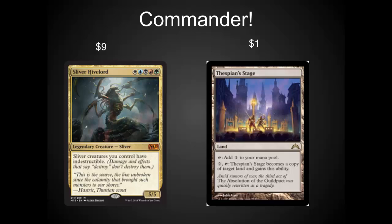In Commander, the Sliver Hive Lord has started to drop in price — he may even drop a little bit more. I would pick him up now. Long-term, slivers have life — people love slivers. And Thespian Stage is still at about a dollar to a dollar fifty. It's an incredible card in EDH. Pick it up before it goes up.